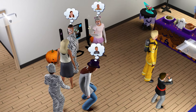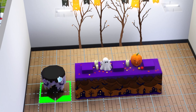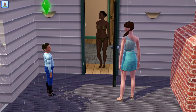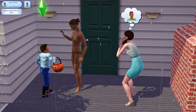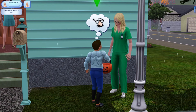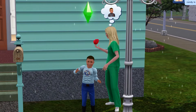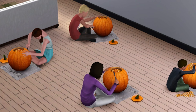Costume choices are completely randomized and Sims may appear as astronauts, hot dogs, cheerleaders, or fairy tale creatures. The costume parties also include festive food, decorations, and general socializing. You can take your child and teen Sims to go trick-or-treating around the neighborhood — they'll knock on doors and either receive candy or a prank reaction from the household, just like in real-life Halloween. Sims will dress in costumes while trick-or-treating, adding to that festive spirit.